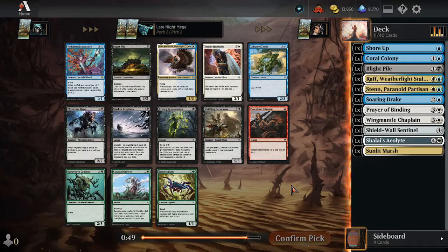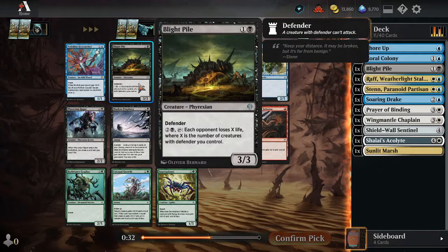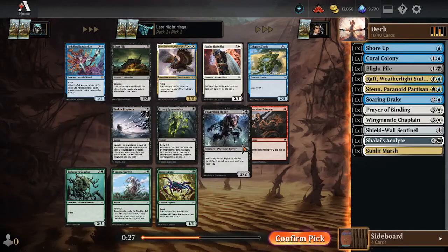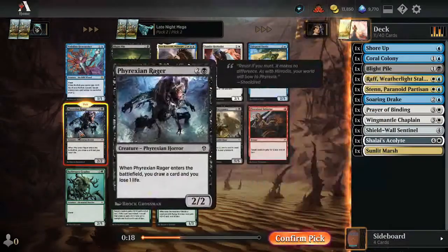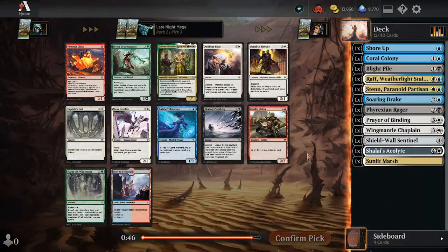And speaking of, there's another Blight Pile. There's also a Phyrexian Rager — they're all the rage. Those wouldn't be awful to have. Do I want the Defender? I kind of want the Defender, I also kind of want the Rager. How many Defenders do we have right now? One, two, three, four. I'll take the Rager. I feel like the Defender deck is kind of lacking around the three-drop spot.